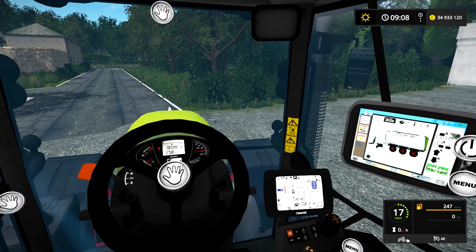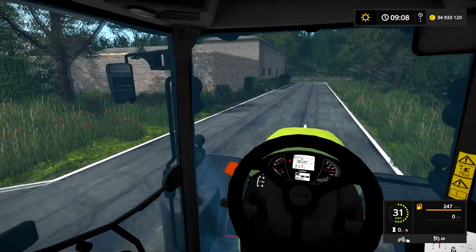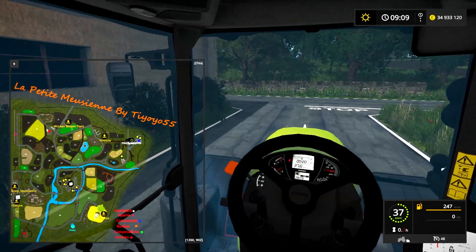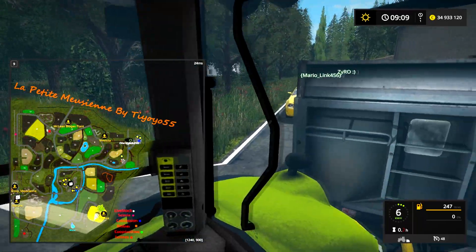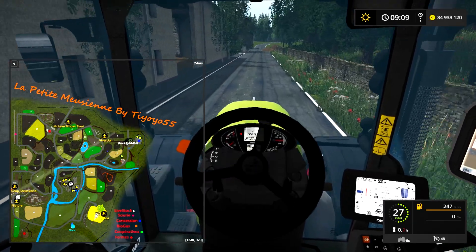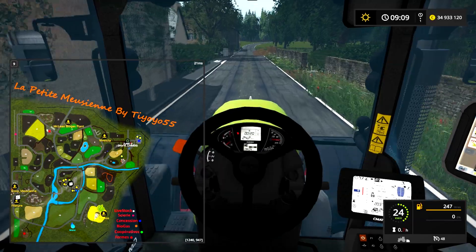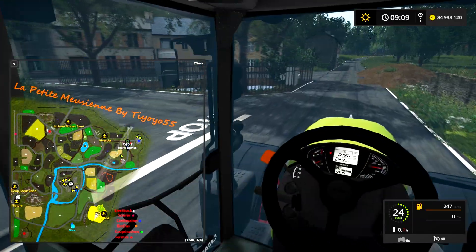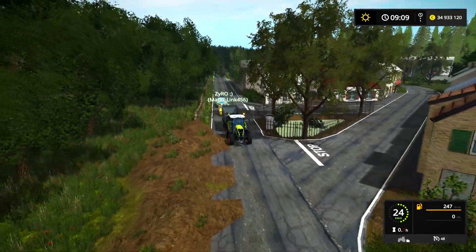Du coup je suis avec une petite classe Arion 650 et une petite Beno Mopu. On va aller découvrir les petits chemins autour de la map — franchement il y a des petits chemins, c'est magnifique. On va mettre la carte. Le PDA est magnifique, c'est une map française — c'est ça qui est cool.